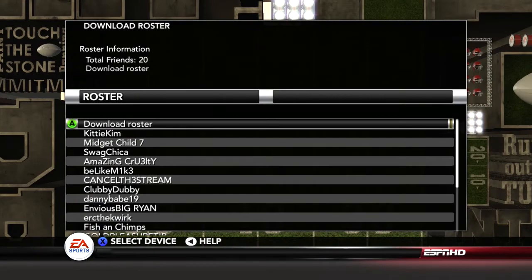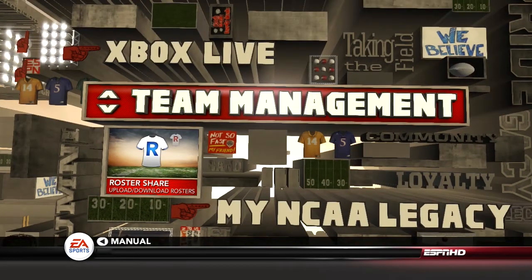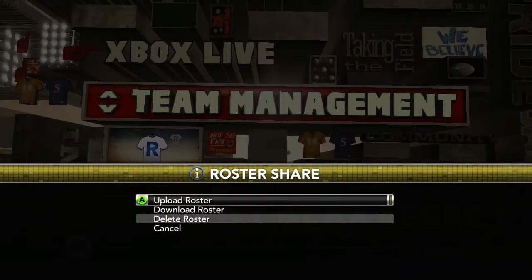Then you want to get out of this menu for half a second, get back in there, click Roster Share, and upload roster.